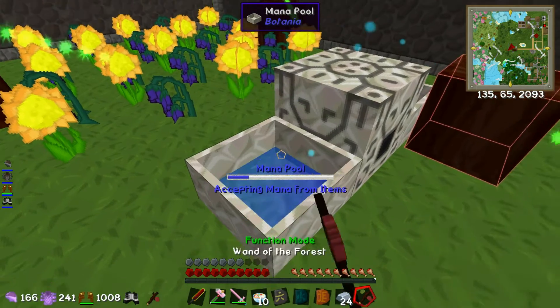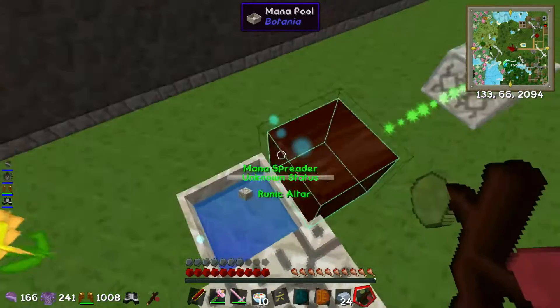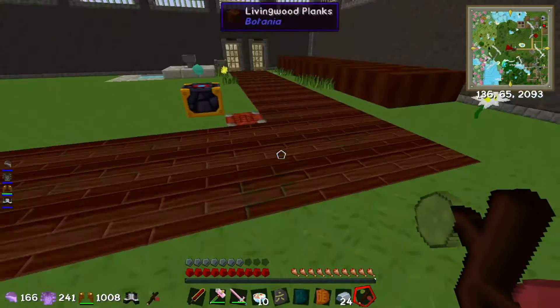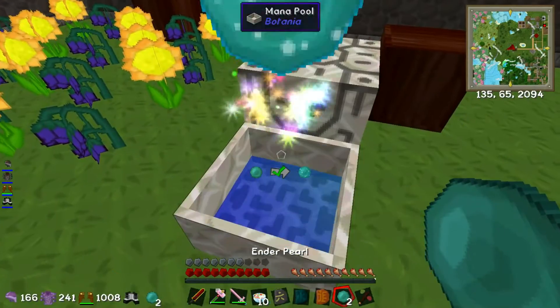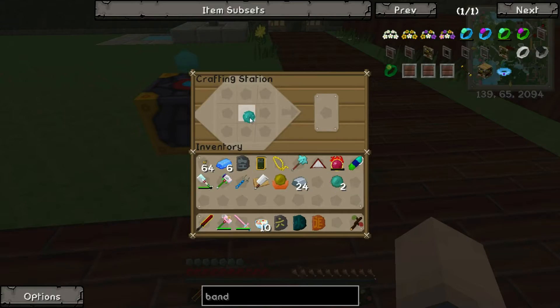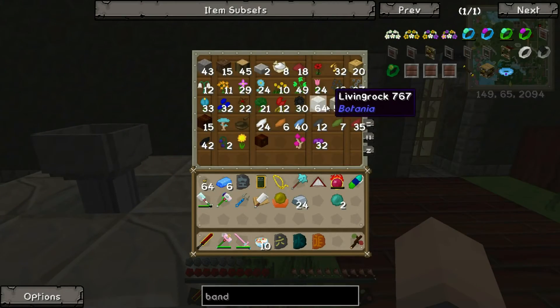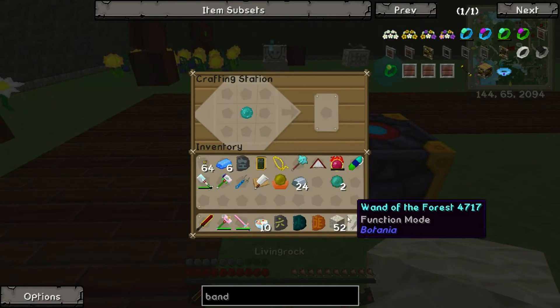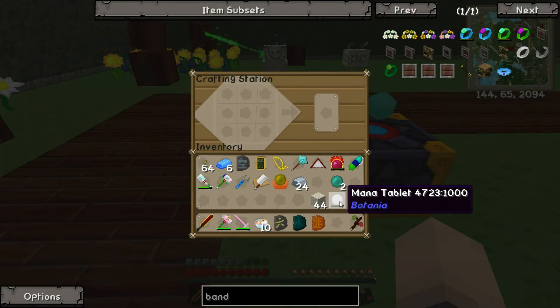Let's make six mana steel. I've still got plenty of mana - I can also use this mana pool but that's really for my runic altar. I need to make myself a mana pearl. And if I put a mana pearl in with some living rock, I can make myself a mana tablet. This is a way of transporting mana around, so it's super useful.